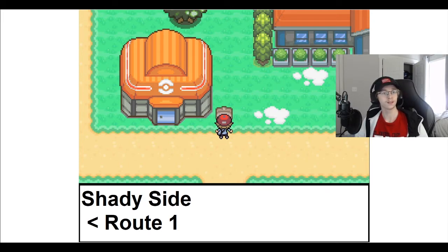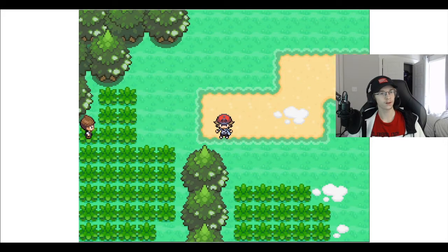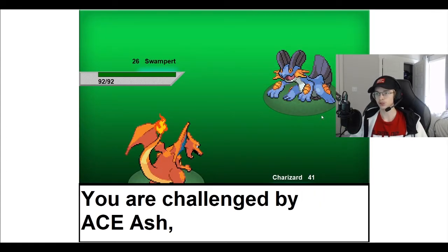So what we're going to do now is take a little stroll down Route 1 and see how it plays out. Here I am at the entrance to the next route, so let's go on ahead. There's a trainer right here that we need to battle to get through the route, so let's go ahead and enter that battle. We're challenged by Ace Trainer Ash.